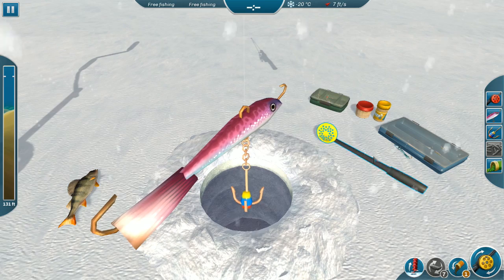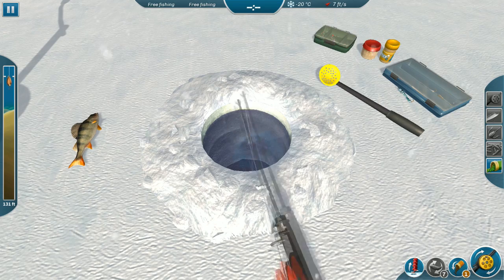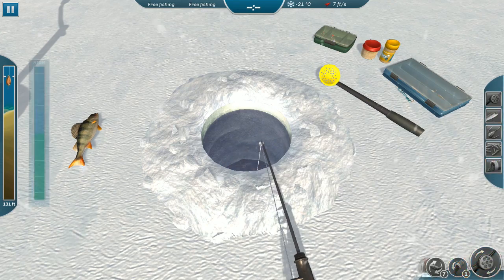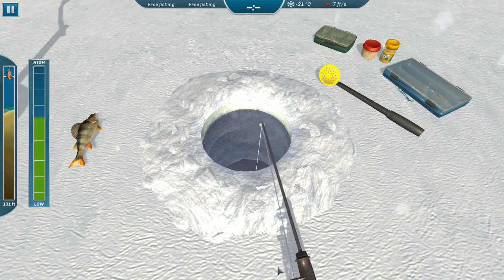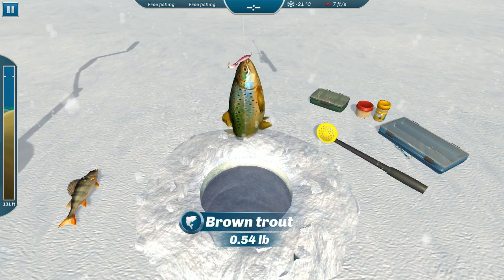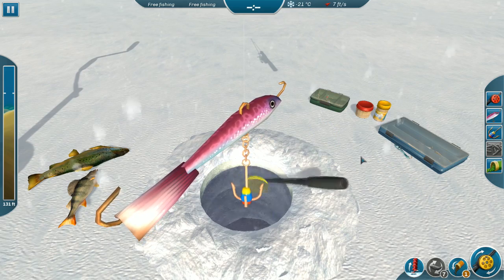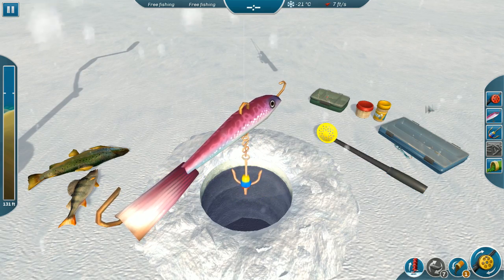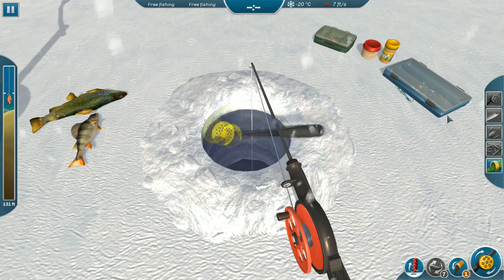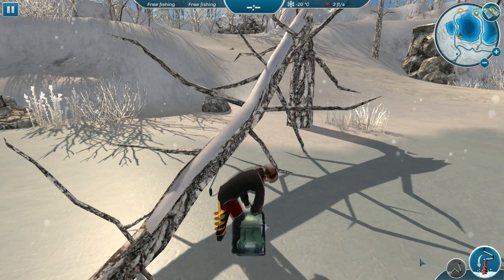Let's go a little shallower. We know the side-to-side motion attracts perch so let's try up and down instead. Got a bigger one — brown trout! Let's now try as deep as we can go in this particular spot. I'm not having a whole lot of luck here, which is surprising since this seems like a good location.